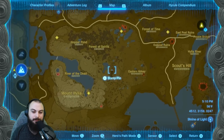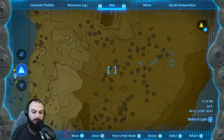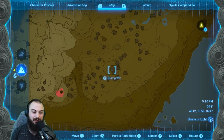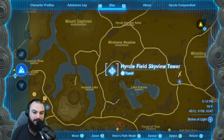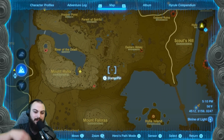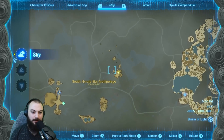Next up we're going to be heading to the Great Plateau, down below the Temple of Time ruins to the old man's old cabin. They've actually done a little bit of renovation over here. Since I don't have any shrines unlocked here, we're going to head straight to the Hyrule Skyview Tower and jump all the way over, and we'll be there in half a second.